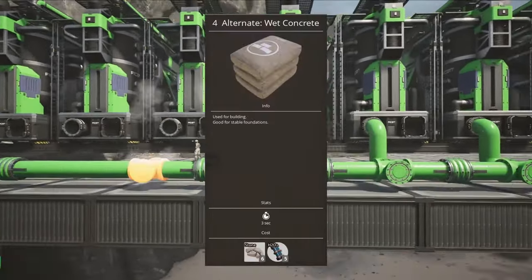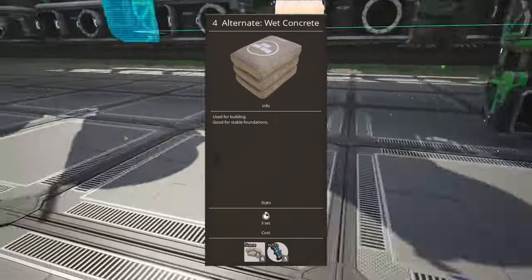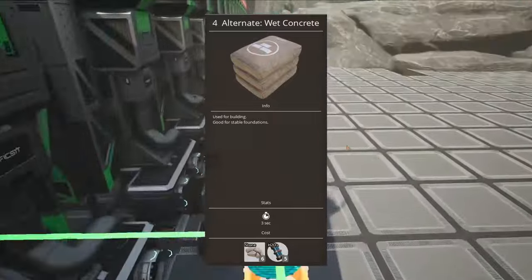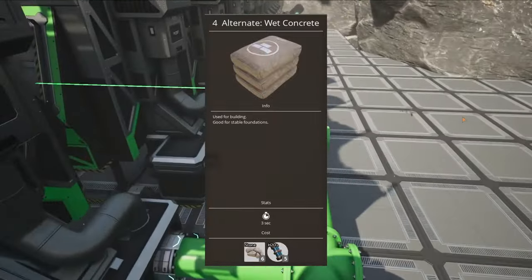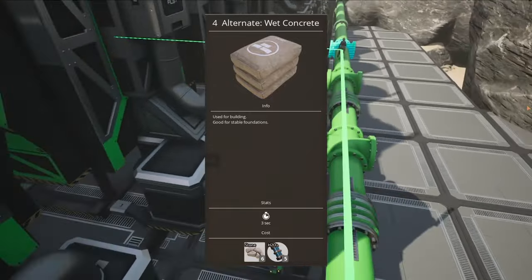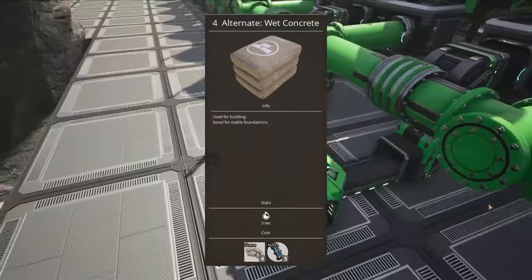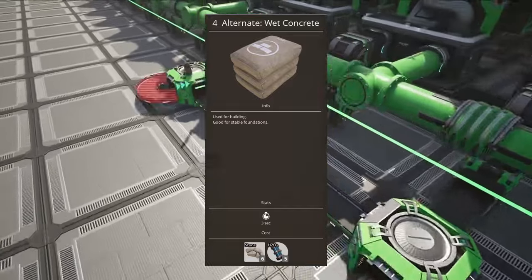Finally, we have Wet Concrete. This is a useless recipe when it comes to production because limestone is everywhere and you don't need more concrete than you can get from that, but where it's a winner is that it lets you sink water. A lot of the tier 7 and 8 recipes give you excess water, and if you don't have a way to deal with this it'll back up your production. Because limestone is everywhere, it makes it very simple to combine that with your excess water and sink it, which greatly simplifies your late game production chains.